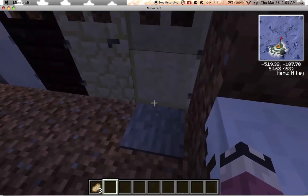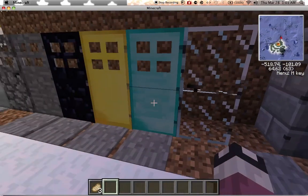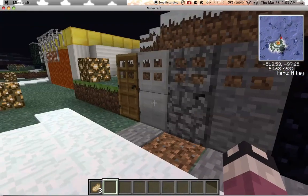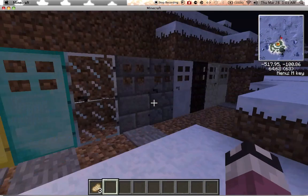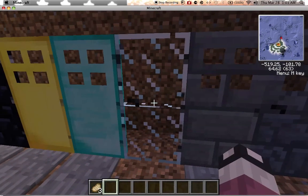The ones that need redstone are the smooth sandstone, the stone brick, the diamond, the gold, the obsidian, the stone, and of course a regular iron. This is a really cool mod, because just look at the textures — they just look so good, especially this glass door. This one's like my personal favorite, because it looks so good.